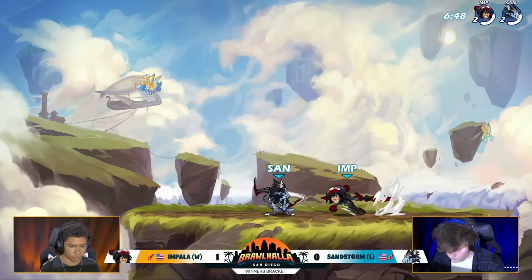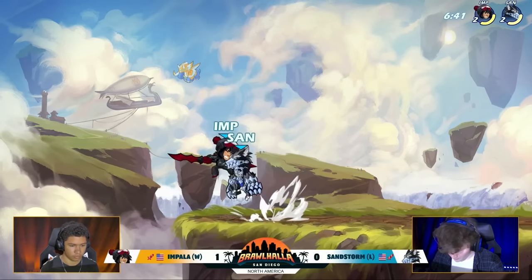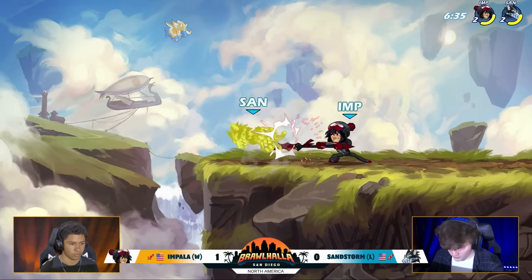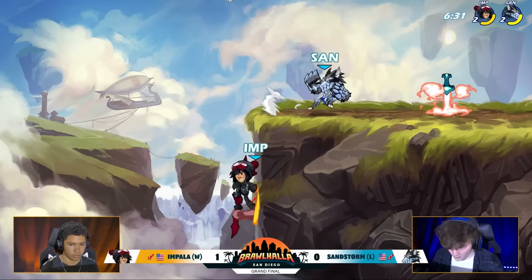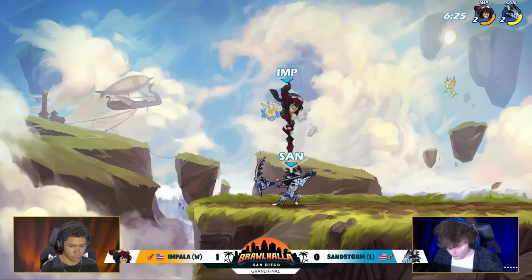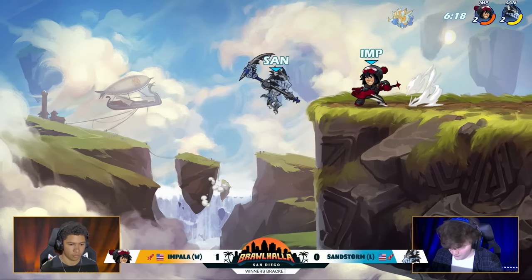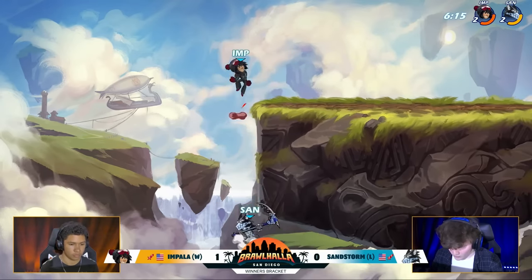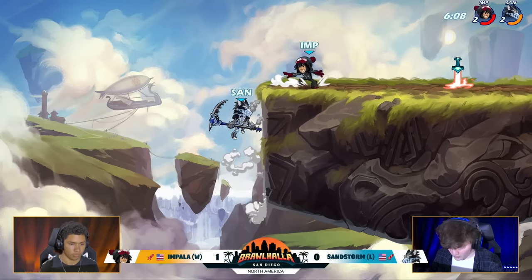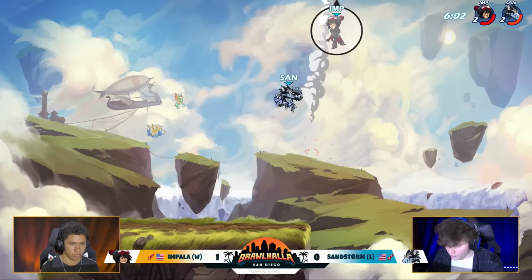This Fenrir Mordex is faring reasonably well so far. Sandstorm is down 0-1 but now he technically does have the lead. Going to even that up with the recovery from Impala. Again, a lot of space put between them. Trying to hit the jump side air. Back-to-back in lights puts him offstage. Goes in with the recovery, trading damage. Doesn't get the follow-up off the down light, but the weapon toss keeps him safe. Downsig again, throwing Impala back. And Sandstorm was really using that active input on the downsig here — always positioning to turn it around and send toward the blast zone the other way.